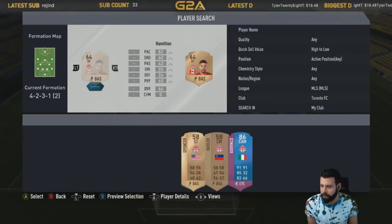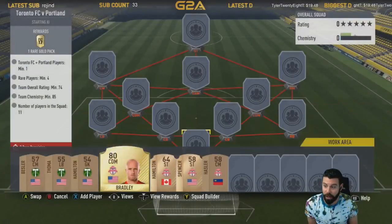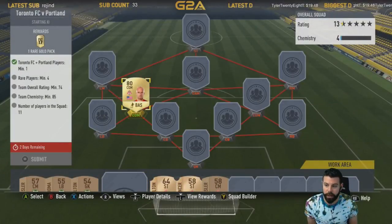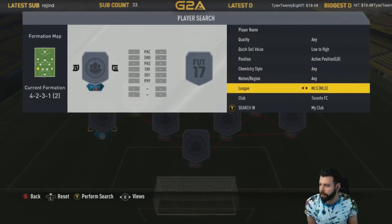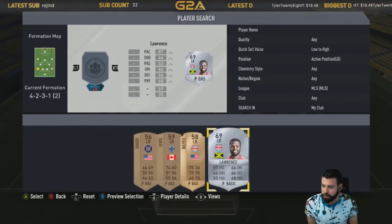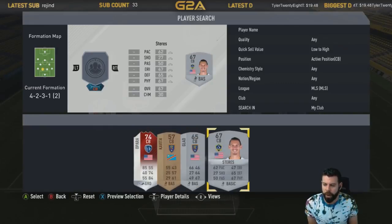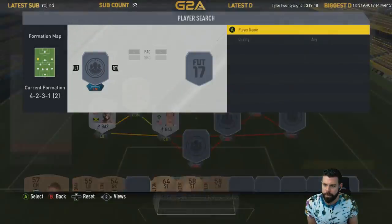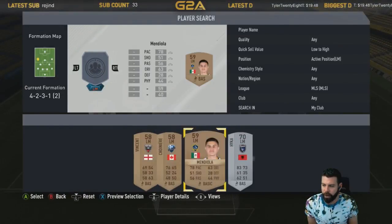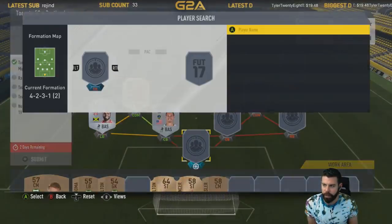Toronto - even better! So the bronzes might not be worth a hell of a lot. Overall team rating - do we want to go like MLS, just get rid of the untradeables? Before I do that, I want to make sure I'm not getting rid of cards that I need. 85 chemistry as well, so you gotta be careful. 62 rated, so let's double-check any other MLS requirements - Serie A, Premier League, okay cool.